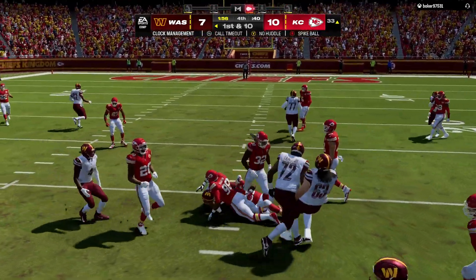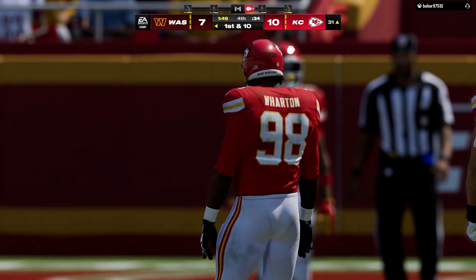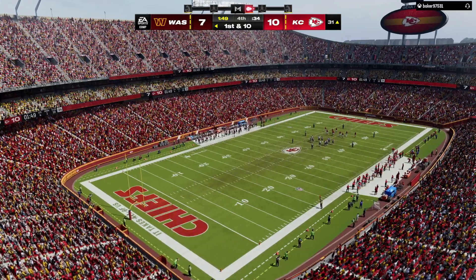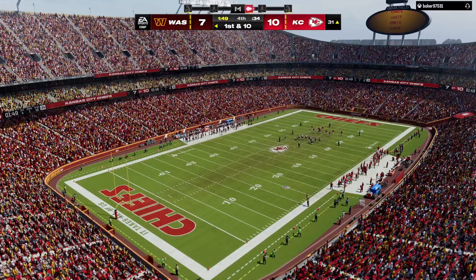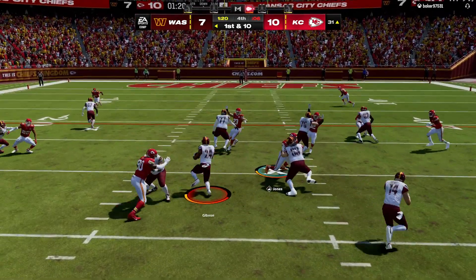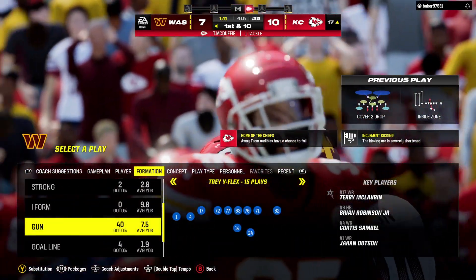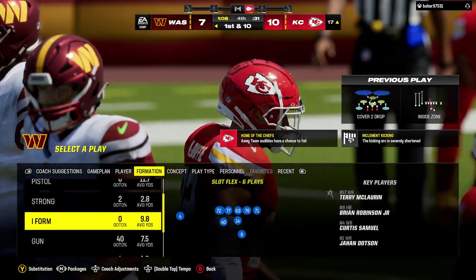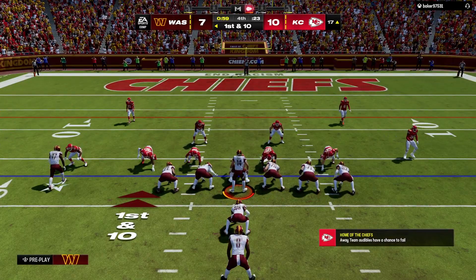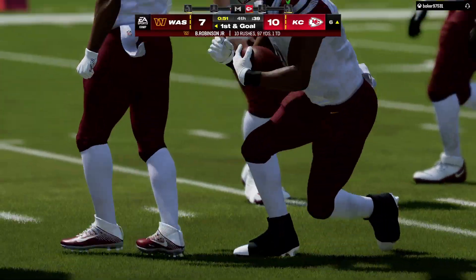On second down, a run to Gibson — not quite to the 30, down at the 31-yard line. Not too many more ideal situations than second and two to pick up a first down, and they ran it and picked it up. On first and ten, right back to Gibson — a hard-working run inside the 20, down to the 17. Maybe you pull the reins back here a bit, because you've got to make sure that you don't score too quickly — all three timeouts still remain. Robinson up the middle, brought down at about the six-yard line.